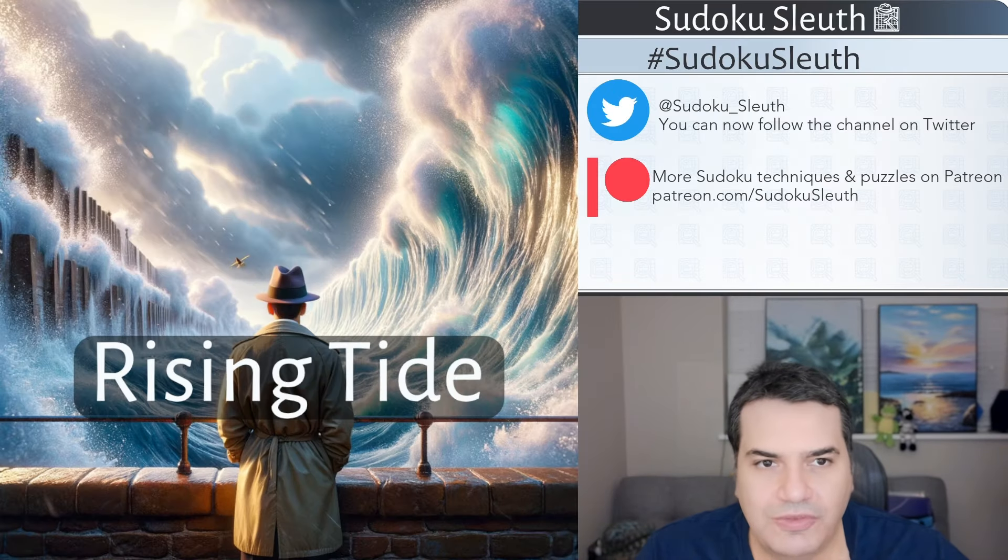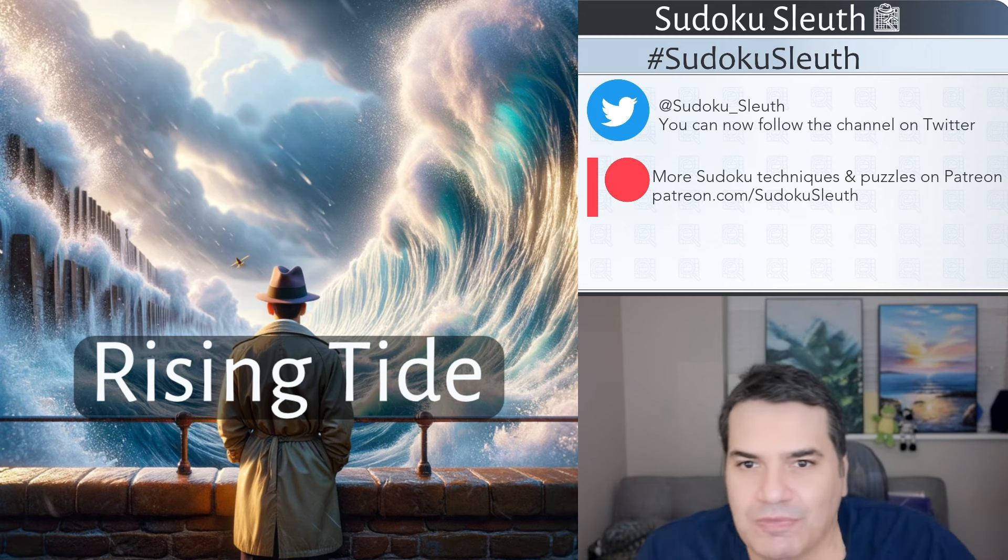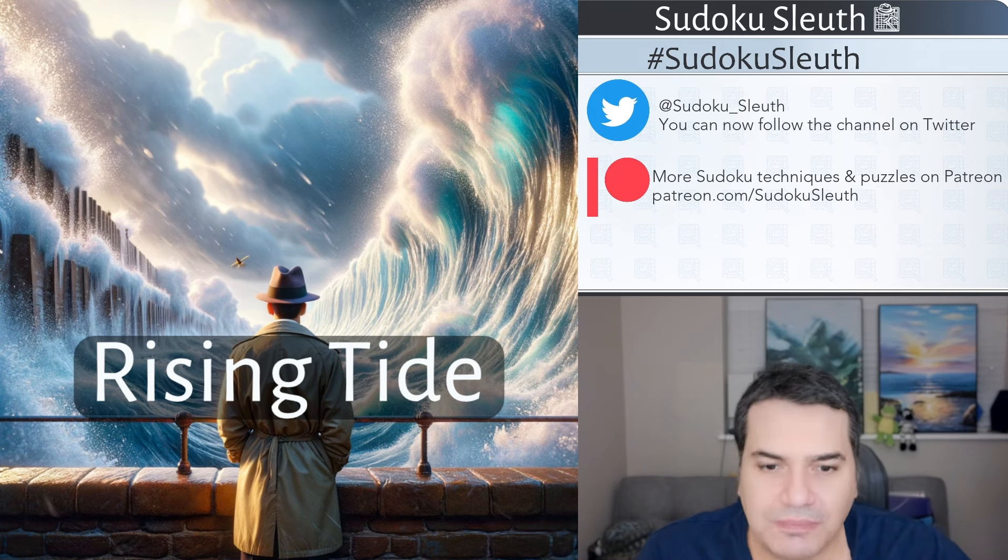Hello and welcome back, it's puzzle time with Sudoku Sleuth and today we're playing Rising Tide. On the left hand side you can see what is clearly a sea wall under attack from rising sea levels, but the way this picture is depicted it almost looks more like the parting of the Red Sea, with Sleuth somehow as Moses stuck in the middle, as opposed to the rising tide image I had in mind.